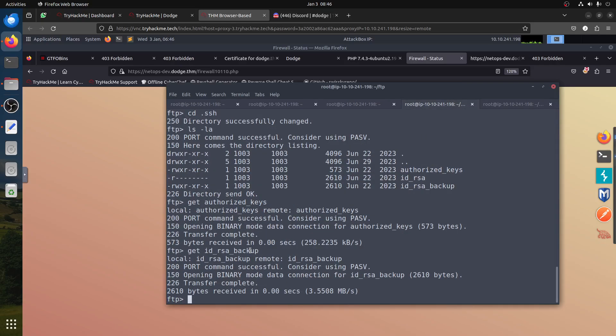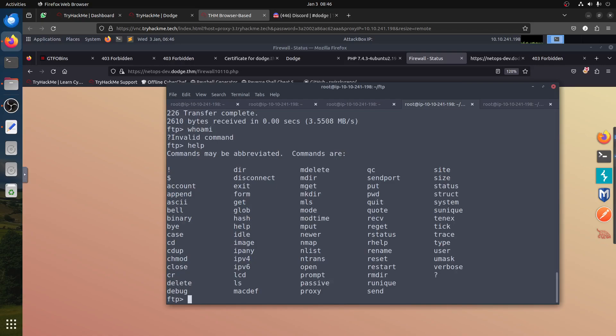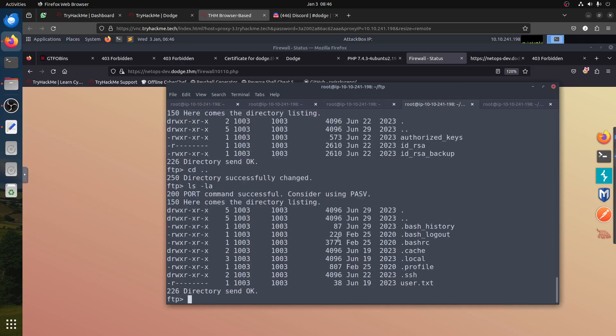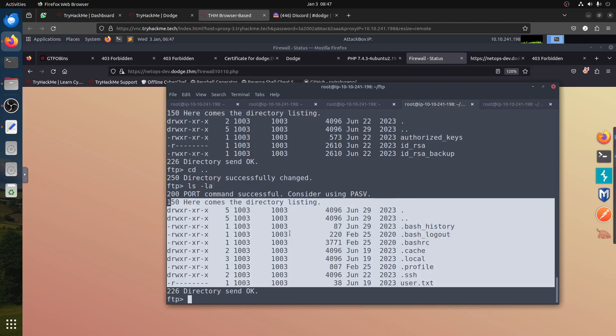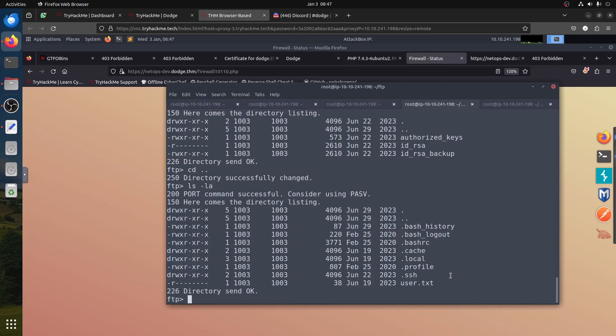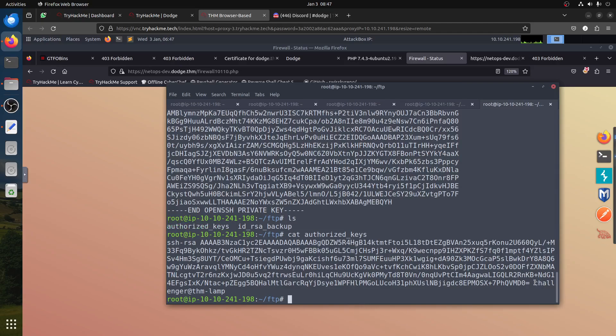I'm thinking about which user. If I go out of the SSH directory and do 'ls -la', you can see this is the home directory of someone. This FTP root is someone's home directory — but whose? The username you can't easily find. How I got it: from the authorized_keys file we downloaded. If I cat authorized_keys, it tells you — 'tryhackme-lamp' so there's a name called 'challenger'. That's how I got the username.